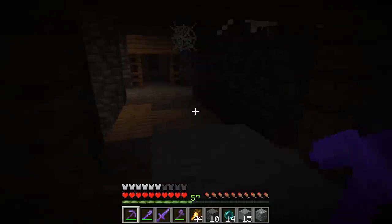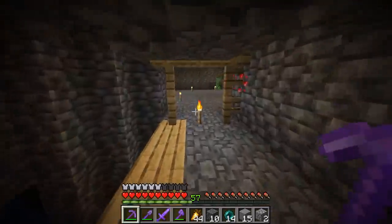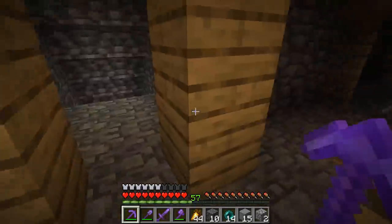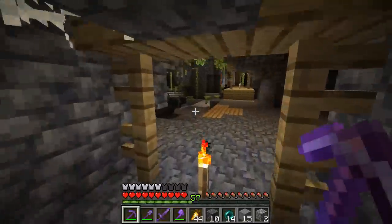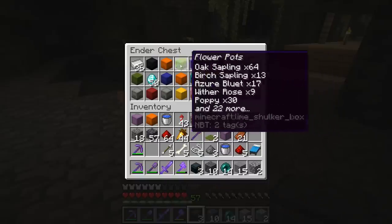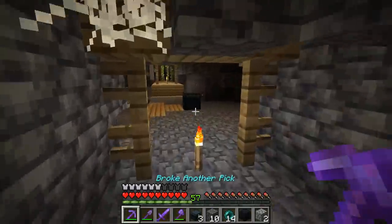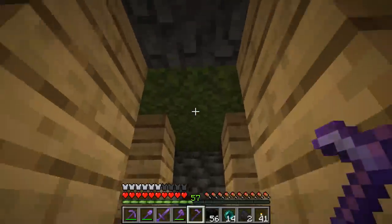Kind of an important discovery here: I haven't seen any coal. All the coal generates up higher in the world — not down here. So once you use up your torches, you can't make more. Before, if you ran out of torches, you'd just mine some coal. Now you've got to think ahead and bring enough coal with you. Thankfully I've got an ender chest.